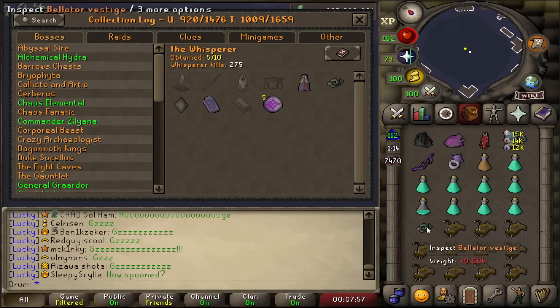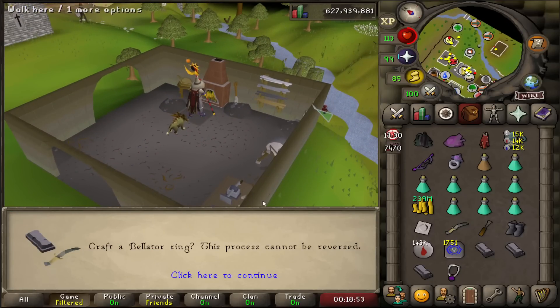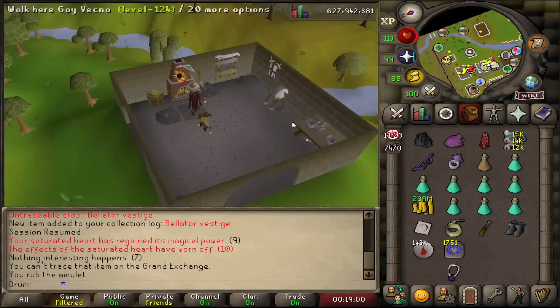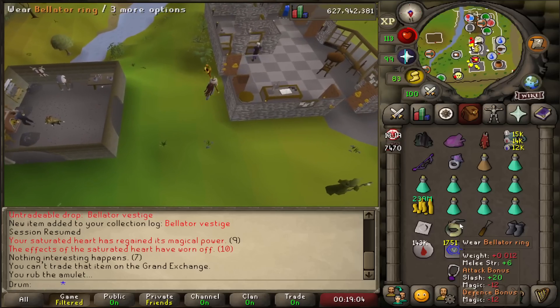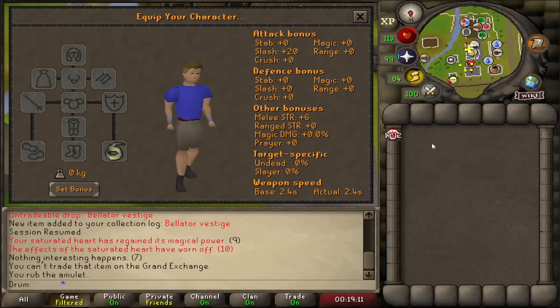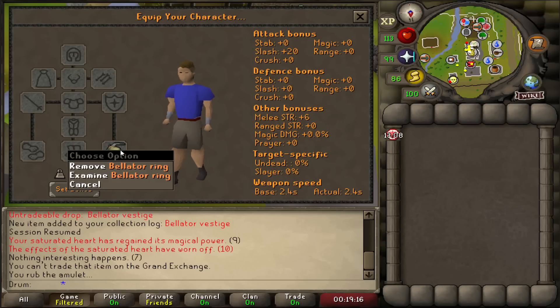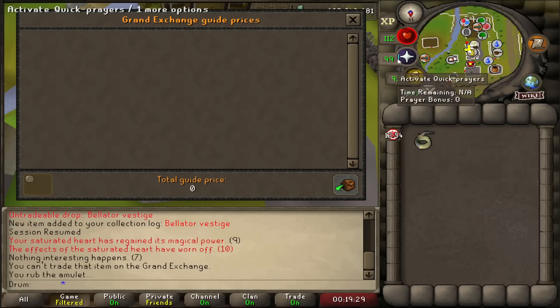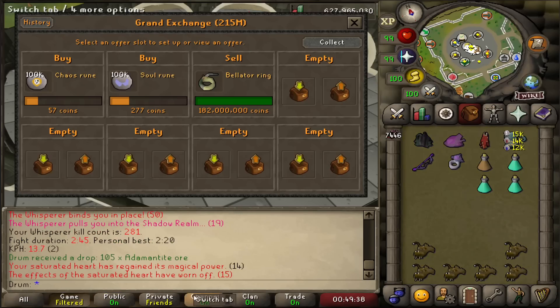I need to go figure out how to make it, because I heard it was a kind of lengthy process. It took me a minute to figure it all out, but here we go — making the ring. Give me that Bellator Ring. This is actually the most expensive ring right now and is currently the best slash ring in the game: plus 20 slash and plus 6 melee strength, which is crazy. I think this thing is going for just under 200 mil right now. Sold for 182 mil just about.